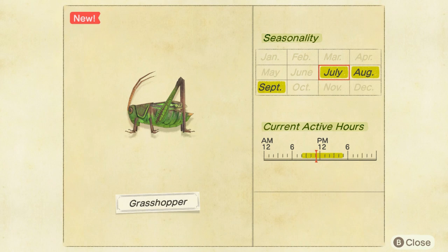In terms of hours, you can see that it's available from 8 in the morning until 5 p.m. You're gonna find it on the ground, sometimes kind of jumping. This is the grasshopper — just keep in mind it's kind of brown and green, so this is how you can actually detect it compared to the long locust, which is just green.